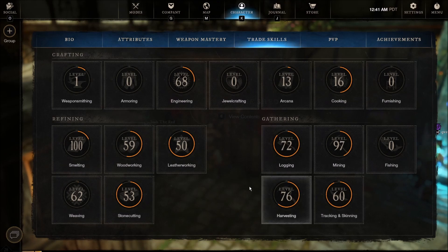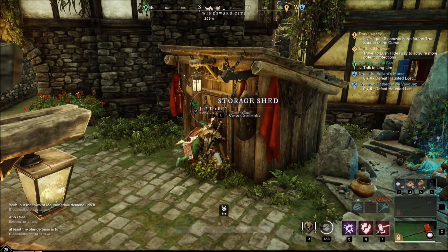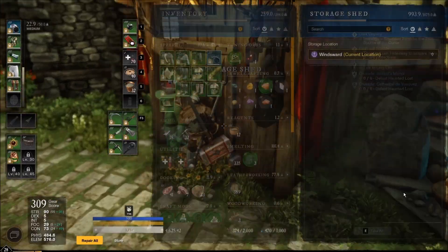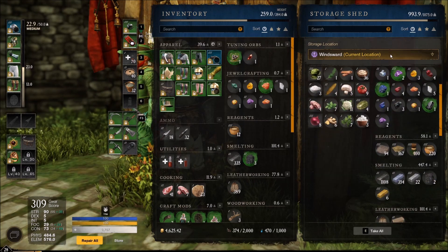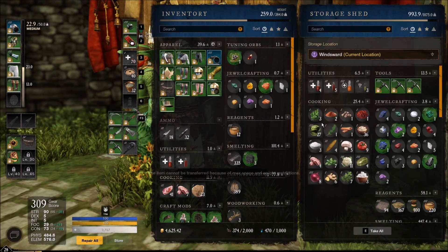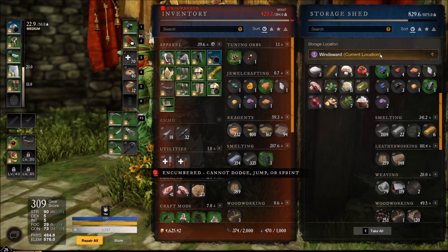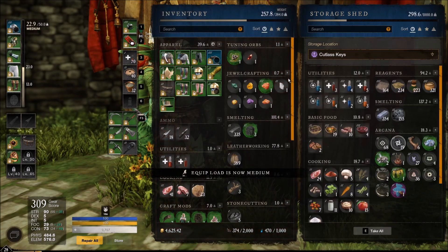That was our first level 100 skill, which ended up being smelting. 100 smelting unlocks star metal ingots for us. So when we get that mining level, we can definitely get straight to work. Also, there's a cool storage trick I learned — I guess this was an update I didn't hear about. If we go to Windsward and my storage shed is full, I can take out junk, go somewhere else, and just bank it there. Before, you could only withdraw territory to territory, but now you can also deposit.